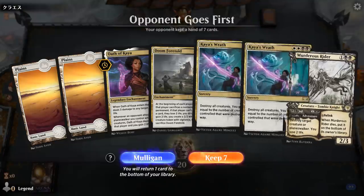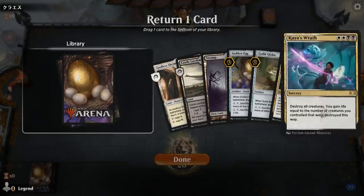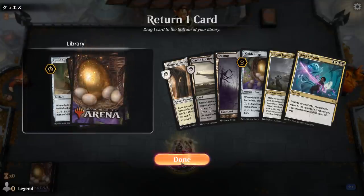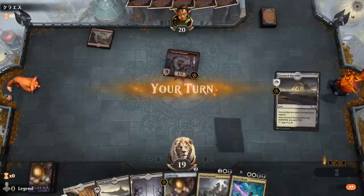Game 2: on the draw, can't keep missing black mana - taking a mulligan. This hand is almost perfect; we'll put one of the Globes on the bottom since we don't have a turn-3 play, and get rid of Kaya's Wrath hoping we're not against a creature-heavy deck, trusting Doom Foretold to catch us back up. Turn 1 Fervent Champion - it's an aggressive red deck, so we're definitely going to need that Kaya's Wrath.